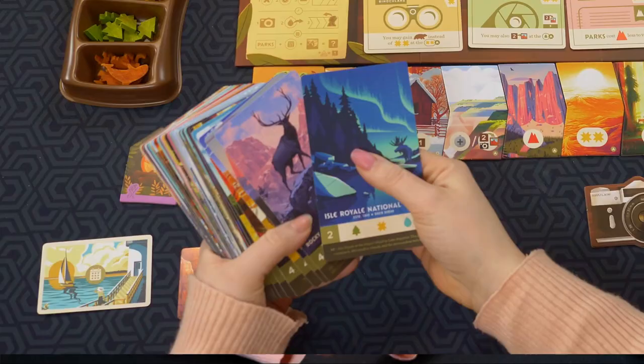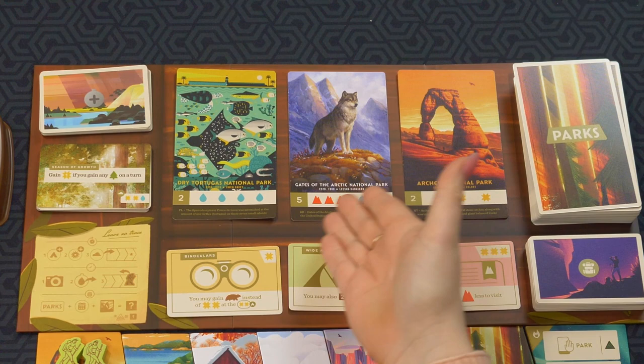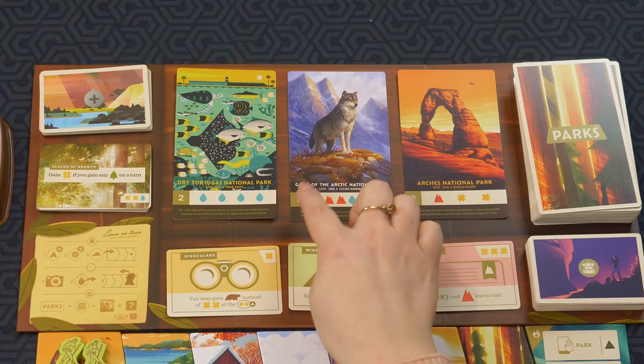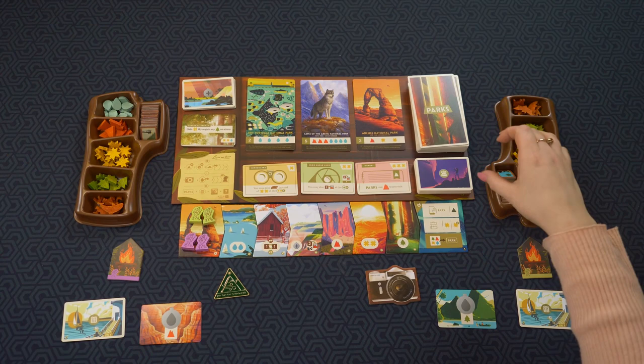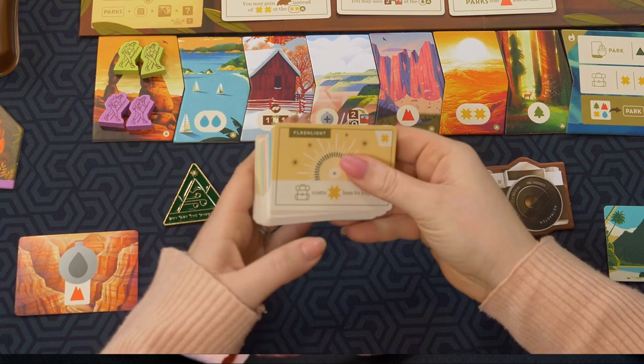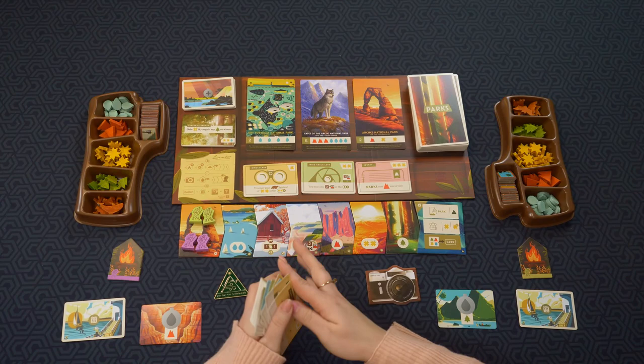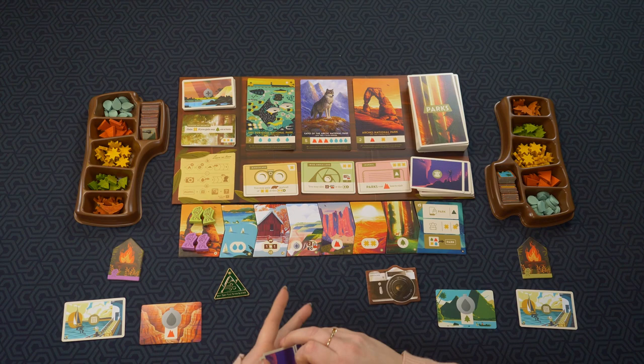The parks cards: there's a bunch of different ones. You get three on the board and you pay the cost in resources to visit one. This one costs four water, this one costs four water and three mountains but is worth five points, and this one costs one mountain and two suns. You also have gear cards in multiple colors — getting these early in the game would be beneficial since they give you help throughout.